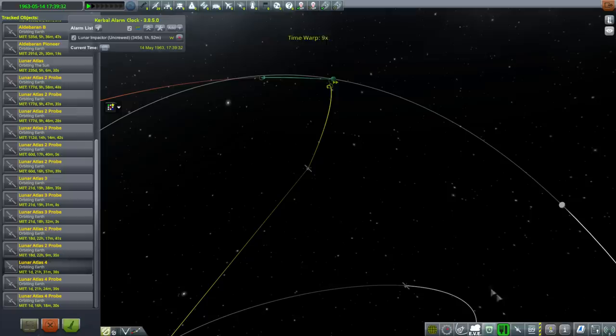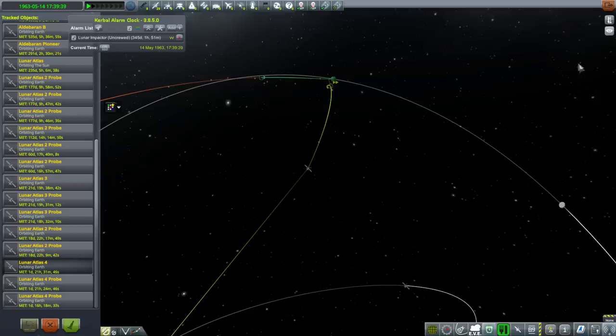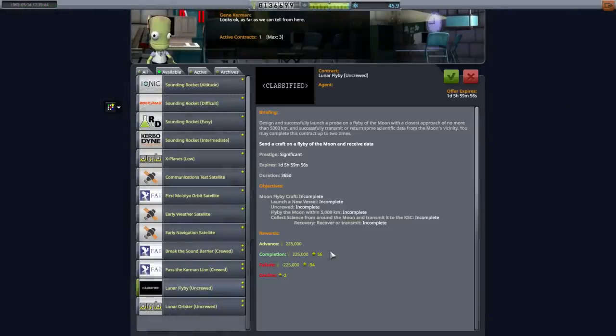We are past the deadline and it goes away — we failed the contract, lost budget and everything. But it says lunar flyby, launch a new vessel. We should pick it up anyway — we can do it eventually. We do have a signal delay of 1.24 seconds.